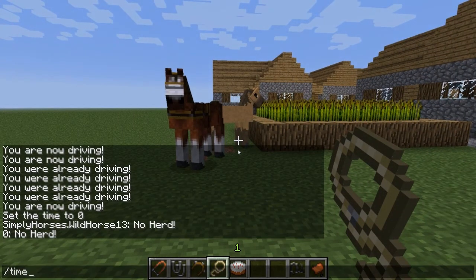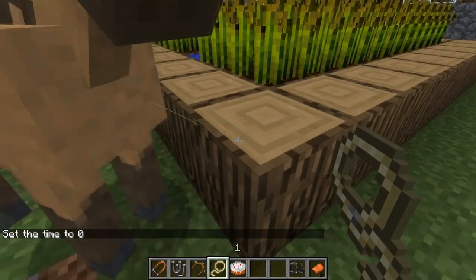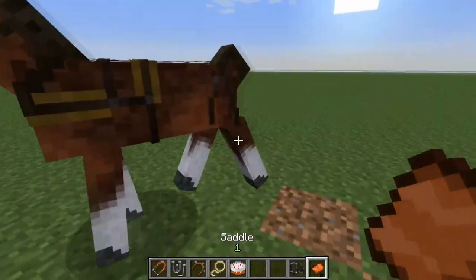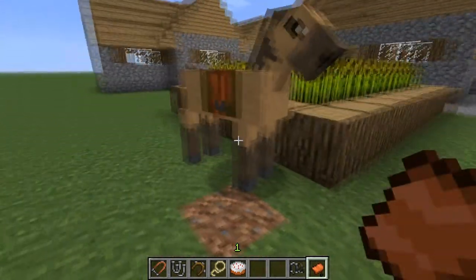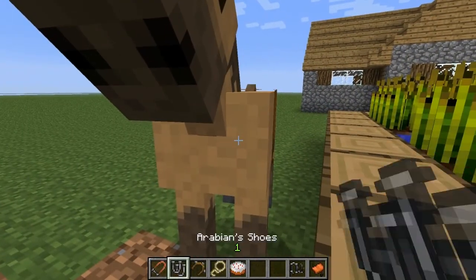I'm just going to set time to day. Now you have to click him with the cakes, and when he's tamed, the saddle doesn't go on the Clydesdale, but you can go put it on one of these guys. You can't put a saddle on the Clydesdale even without the harness — but you can try it for yourself.